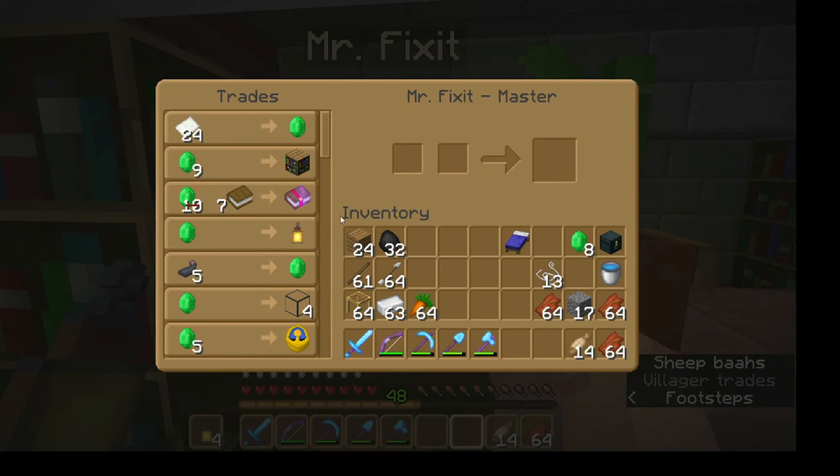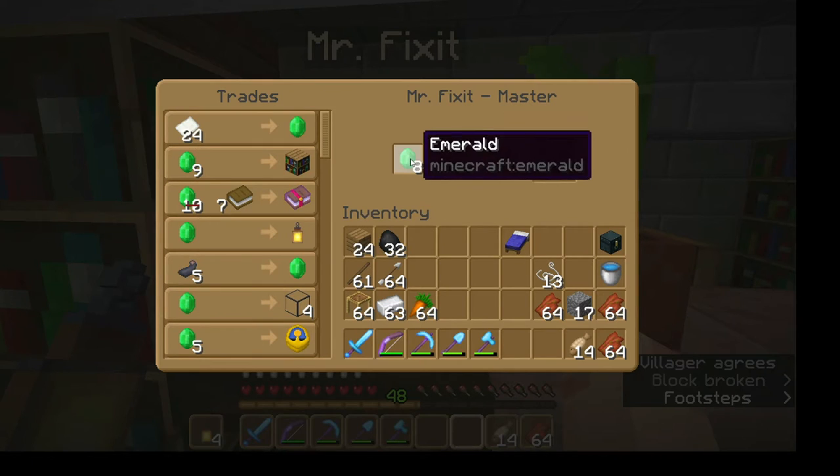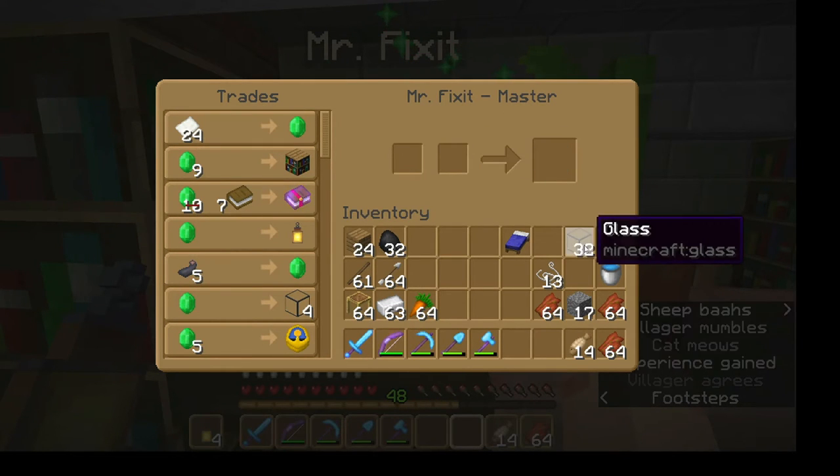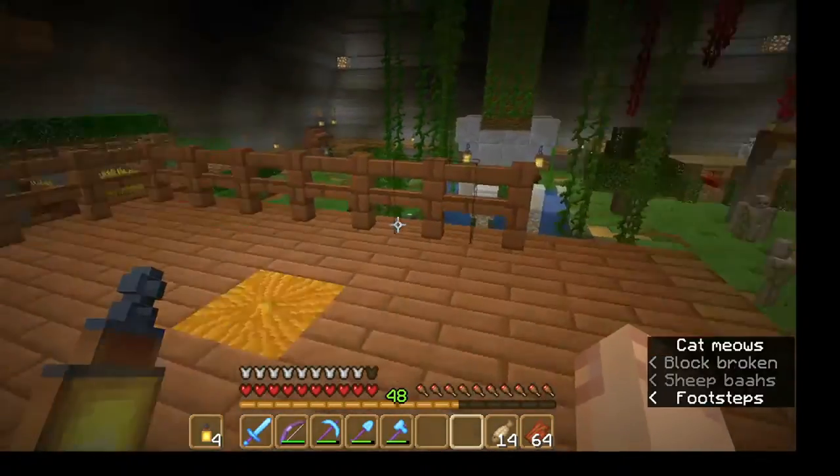I have the cartographers up here and next to them the librarian - this is Mr. Fix It, my mending trader. The trade went up to seven - oh wait, because I traded with him before I left. Let's get some more glass while I'm here because I have limited sand, so anytime I can get some glass from him is always nice.